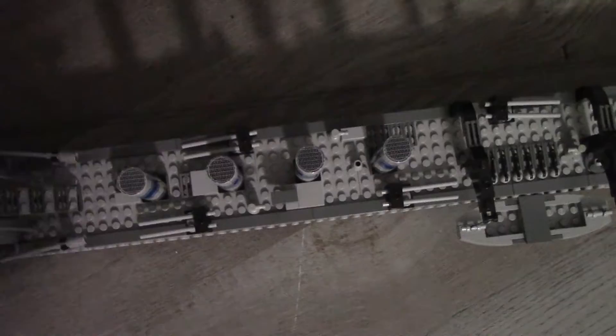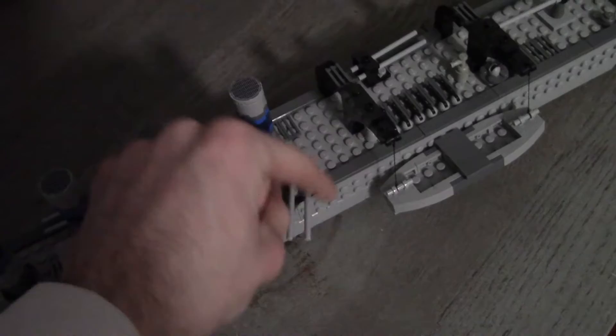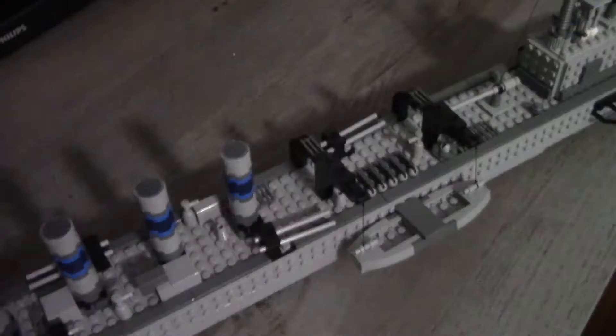One side has two sets for broadside torpedoes firing in that direction, and the other side has two sets firing the other way — full broadside torpedo tubes in each direction. This helps with the maneuverability of the ship in terms of where they're able to fire. You can fire right off the back or pointing forwards. It really helps in terms of attack while trying to be maneuverable at the same time.